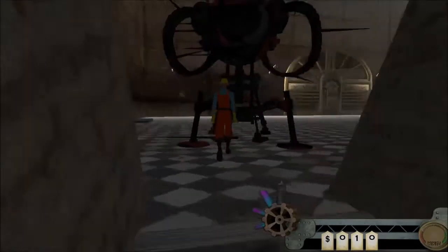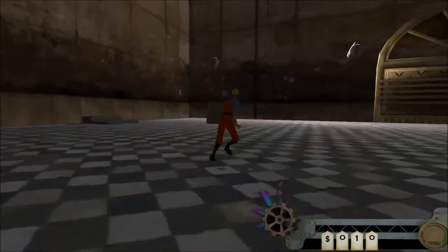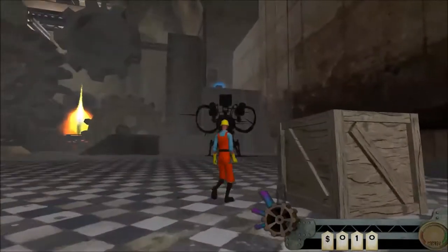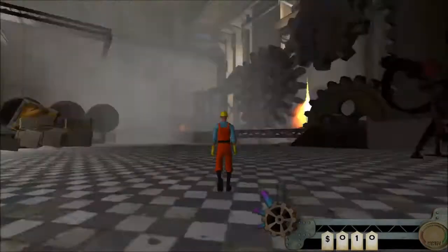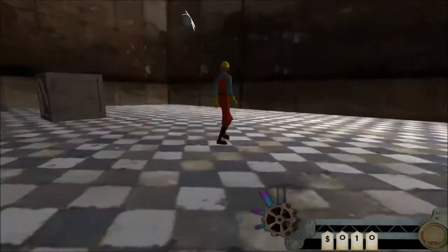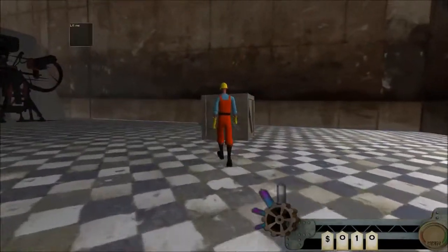So we sneak up behind it, disarm it, and now it should not shoot at me — please don't shoot at me. As you can see, it is not shooting at me.